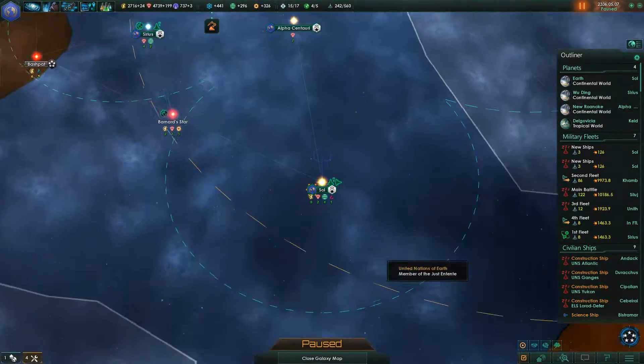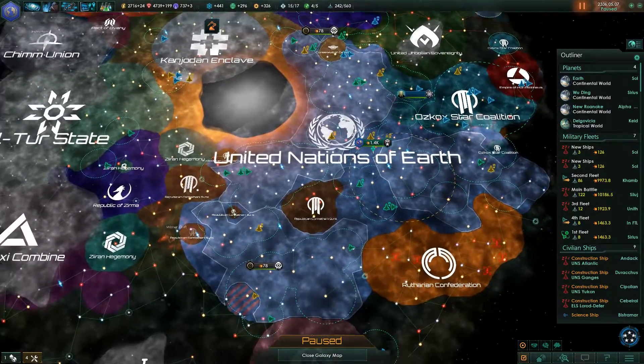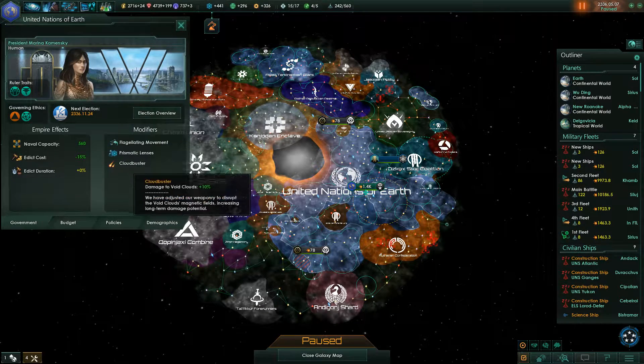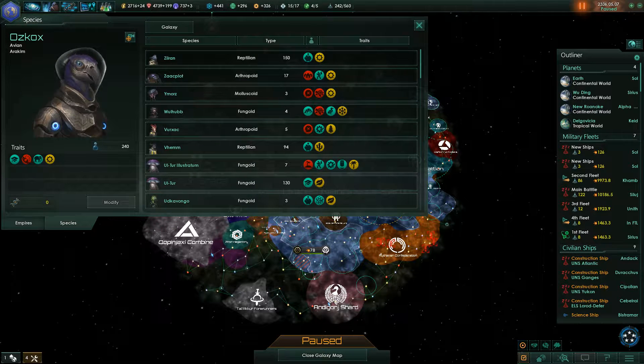So whilst that game is loading, let's have a brief look at where we actually are. We have got a fairly large chunk of space in our control here. Looking at our population and demography, the humans are still making up the most part at 55%. The Oscox, some of our neighbors, have a fairly large percentage in our population here as well.